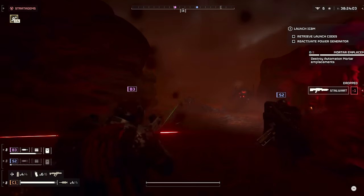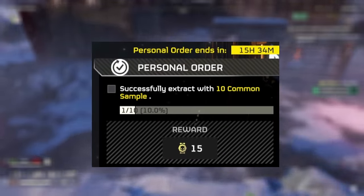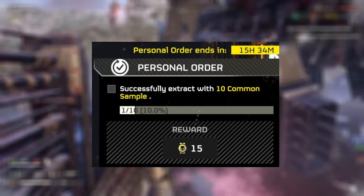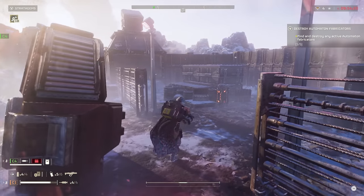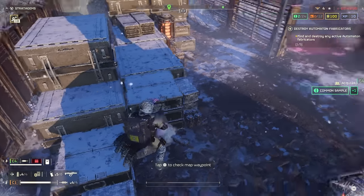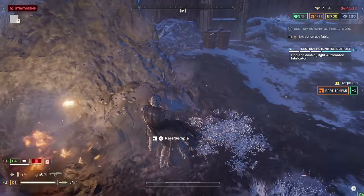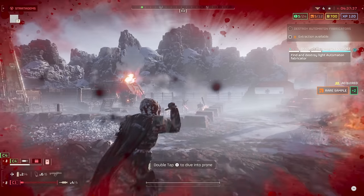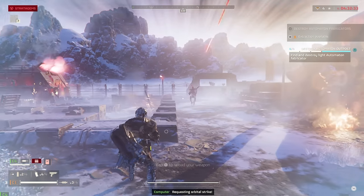With every new Helldivers day comes a new Personal Order, and today's is to extract with ten common samples. I thought this would be somewhat difficult, because extracting at one time with ten common samples is actually pretty hard — plenty of things can go wrong. However, after playing for a bit, I realized you could collect this over multiple matches: three one match, four another, five another. If you just play on an easier mode, this is actually very easy to get.